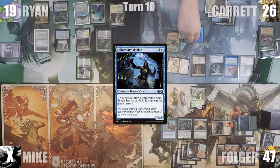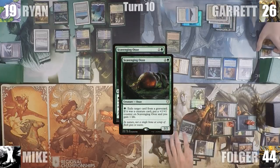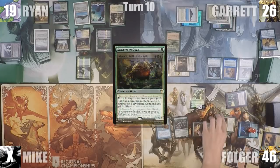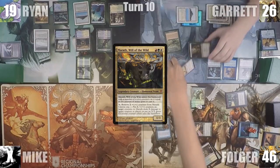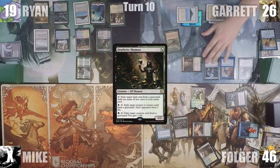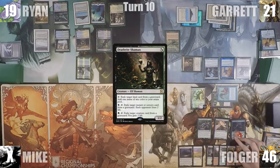At the end of Garrett's turn, Folger cracks his Windswept Heath for a Temple Garden into play untapped paying 2 life. He activates Scavenging Ooze twice, targeting Garrett's Hermit Druid and Protean Hulk in the graveyard. He also activates Marath, removing a counter to shoot his Sarah Ascendant and sending Marath back to the command zone. During Folger's upkeep, Garrett activates Deathrite Shaman to exile Windswept Heath from Folger's graveyard. Folger activates Karn animating Null Rod, attacks Garrett for 5, Garrett takes the damage, and in his second main phase recasts Rest in Peace before shipping the turn to Ryan.